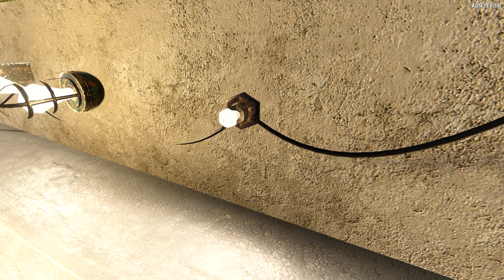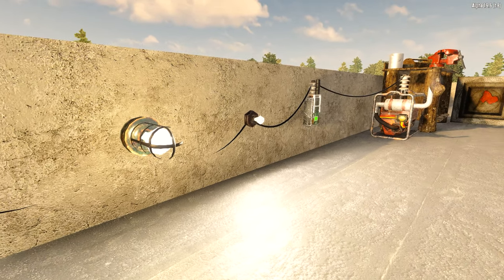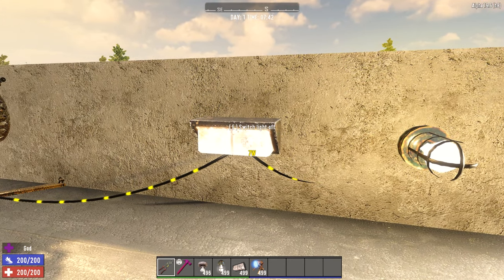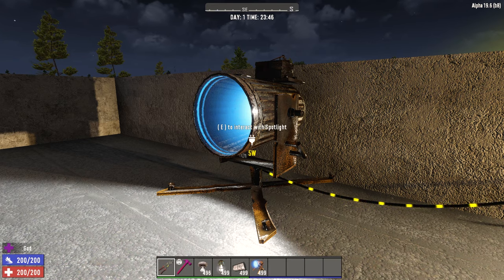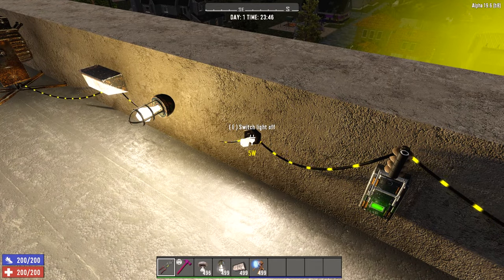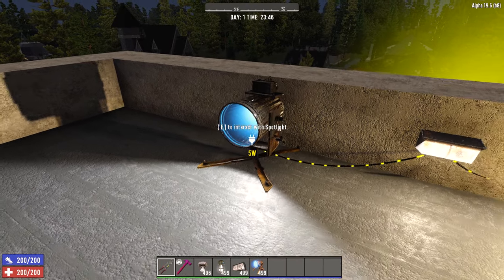Let's move on to lights. First up we have the basic light bulb, along with the industrial light and the industrial light bulb. The basic and industrial light bulbs require 5 power each, and the industrial light requires 7. These are all unlocked by Advanced Engineering rank 3 or the basics of electricity schematic. The spotlight is also unlocked with Advanced Engineering 3 or the basics of electricity schematic — it takes 5 power, and can be aimed by holding E and clicking into the camera while it has power. All lights can be toggled on and off by pressing E on them, or by using a trigger like a switch.